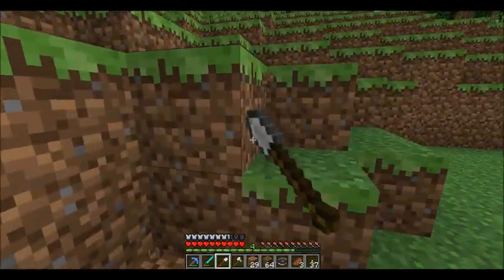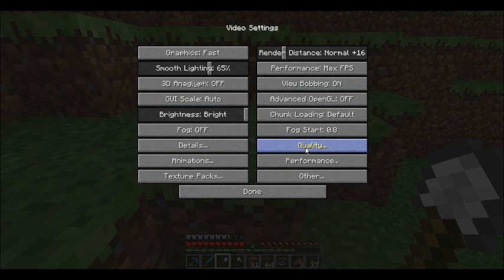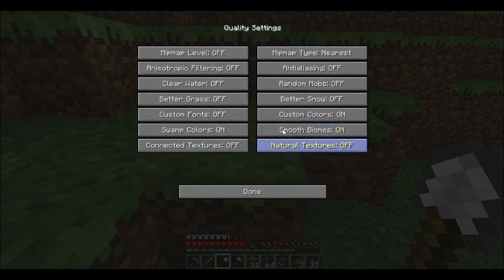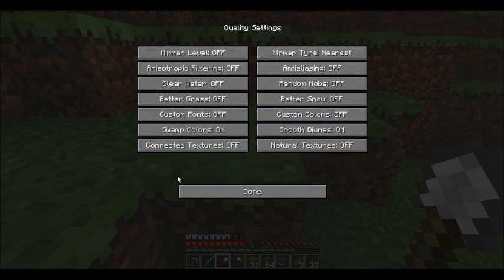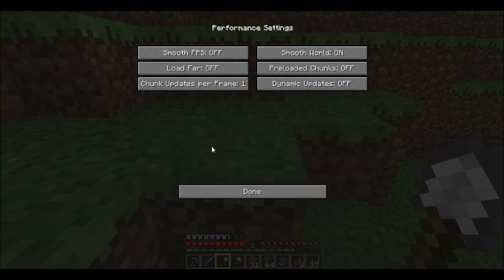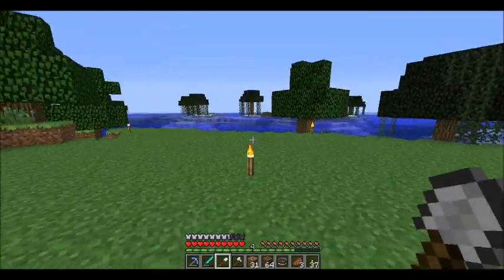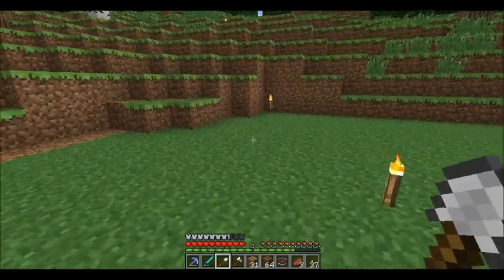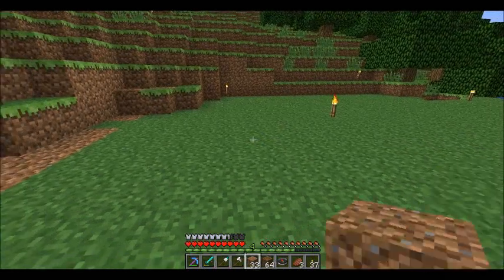I changed a bunch of settings on Optifine — I turned off the fog, and I'm just turning off everything I don't need, like custom colors. It's really helping my FPS when I'm not recording. I always get about 30 when I am recording, which I think is normal. But still the mouse — I changed the sensitivity down on both my computer and in the game.